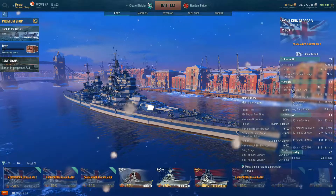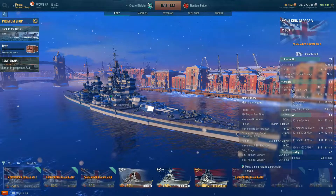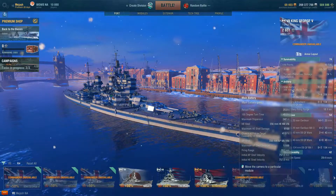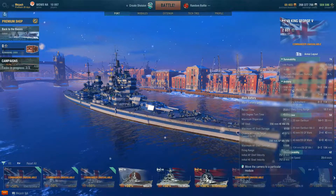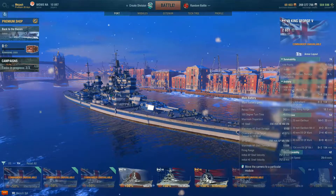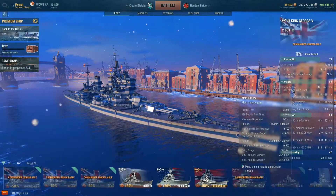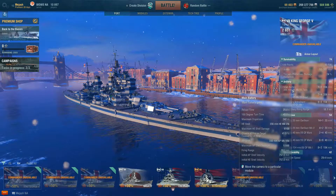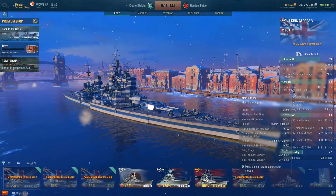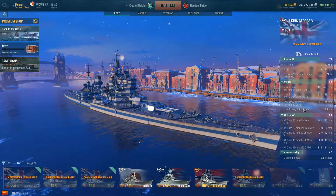Not to say that the AP is bad or anything like that, but this line and this ship really shines as an HE flinger. If you only load HE ammo the entire time, you're going to be successful and you're going to do damage. But if you find the right spots to hit with AP, you can be very effective with both ammo types. HE is really the all-star on this line, though.